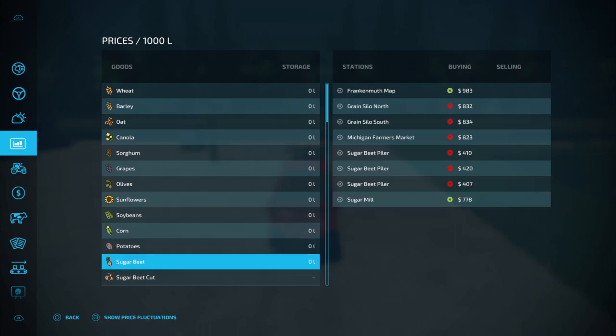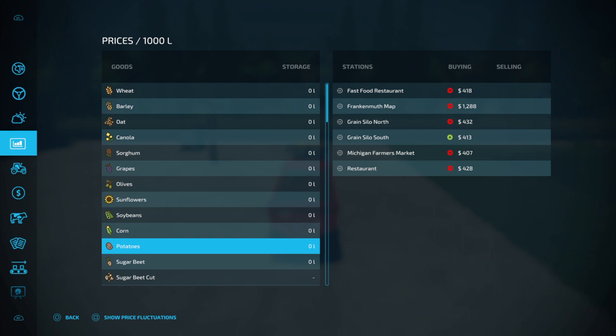Sugar beets are a little bit better per average. Let's take it to the grain silos — north, 432. That's the grain silo.